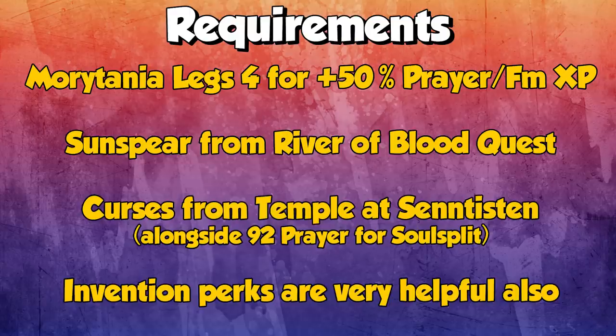Starting this video off with the requirements as always. You need Morytania Legs 4 for the plus 50% Prayer and Firemaking XP to get these XP rates. This means you need to do the Elite Morytania Tasks, which is the hardest part of this. The second hardest part is the Sun Spear from the River of Blood quest. This is a fairly long questline but is 100% worth it. Those are the two big requirements for this method. Other than that, you want Curses from Temple at Senntisten with 92 Prayer for Soul Split.